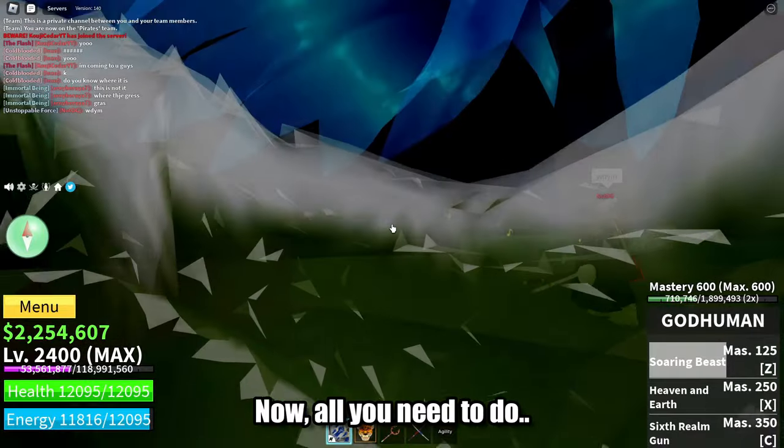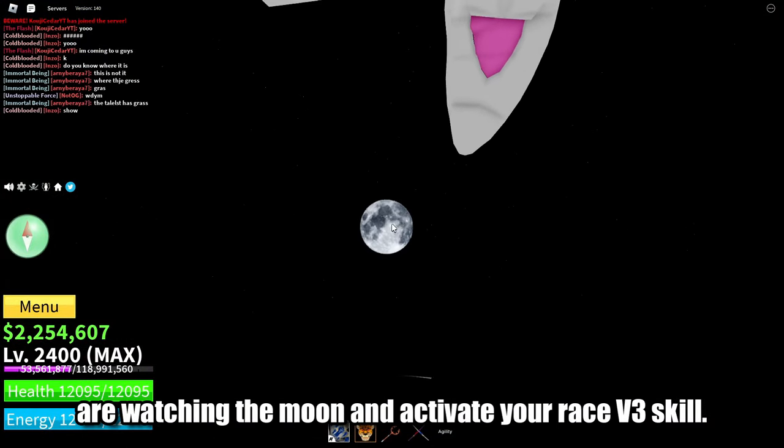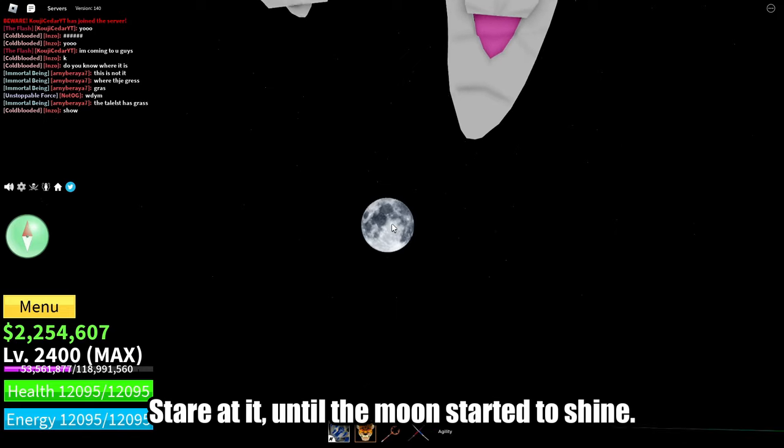Now all you need to do is watch the moon and activate your ace v3 skill. Stare at it until the moon starts to shine.